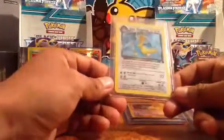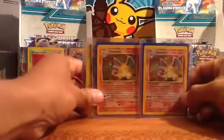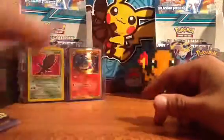Last but not least is a Dark Dragonite, which is freaking sick. I just wanted to thank Anthony — I didn't really know that we lived that close to each other. So originally it was two base set Charizards with the Kabutops for the Plasma Freeze box.